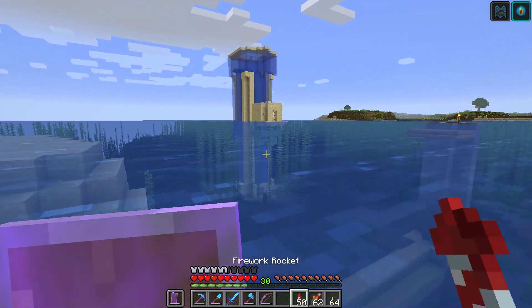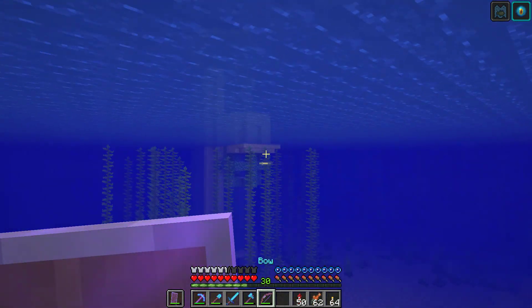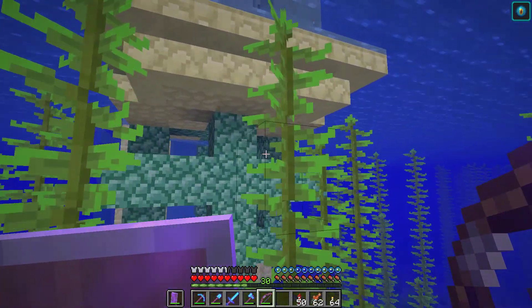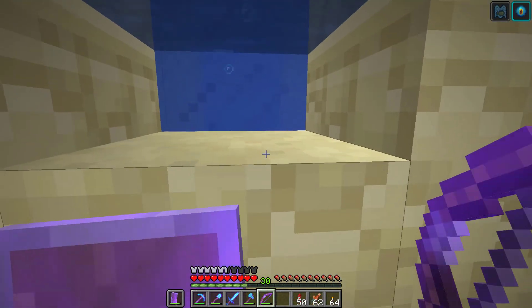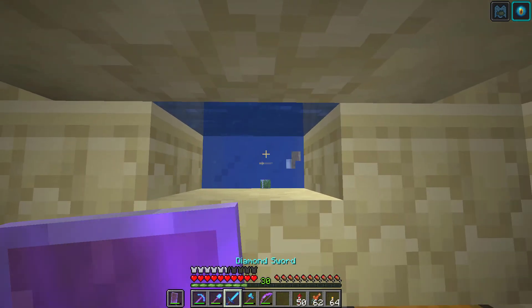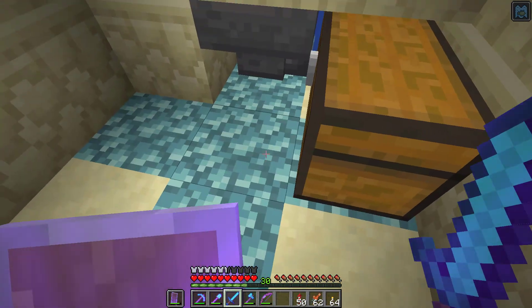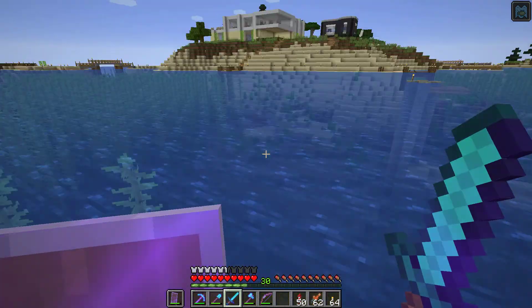Over here is just our slight redesign of a drowned farm, so everything kind of consolidates into one place. We've got conduits in the water — you can see one right here — and that's why we have conduit power. This farm takes all the drowned and puts them into one spot. If I'm present I can kill them with a sword and try to get tridents. If I'm not, there's a conduit under here that will kill them because they're within eight blocks of it. We're still getting some drops — a few gold bars, some nautilus shells, and drowned heads when we're here killing in person. Otherwise it's going to be a little AFK rotten flesh farm.